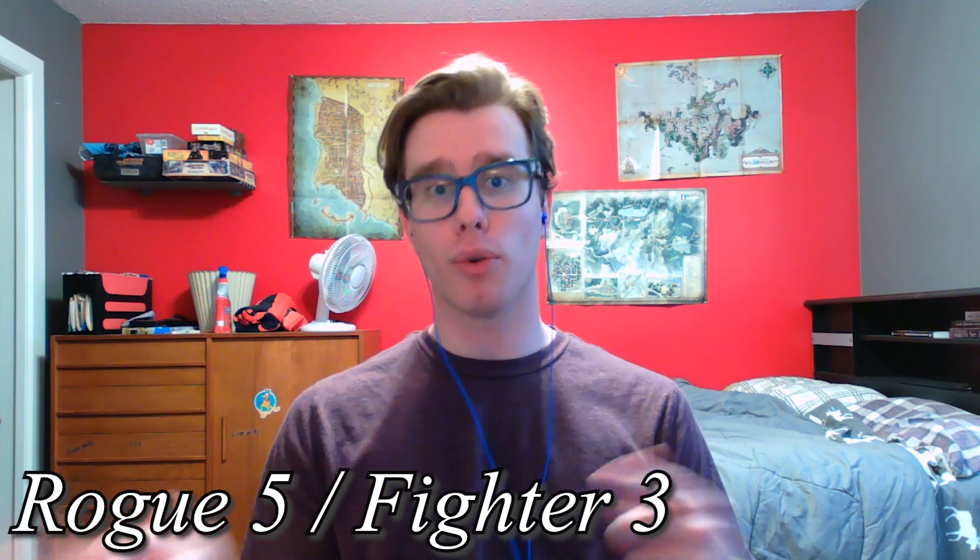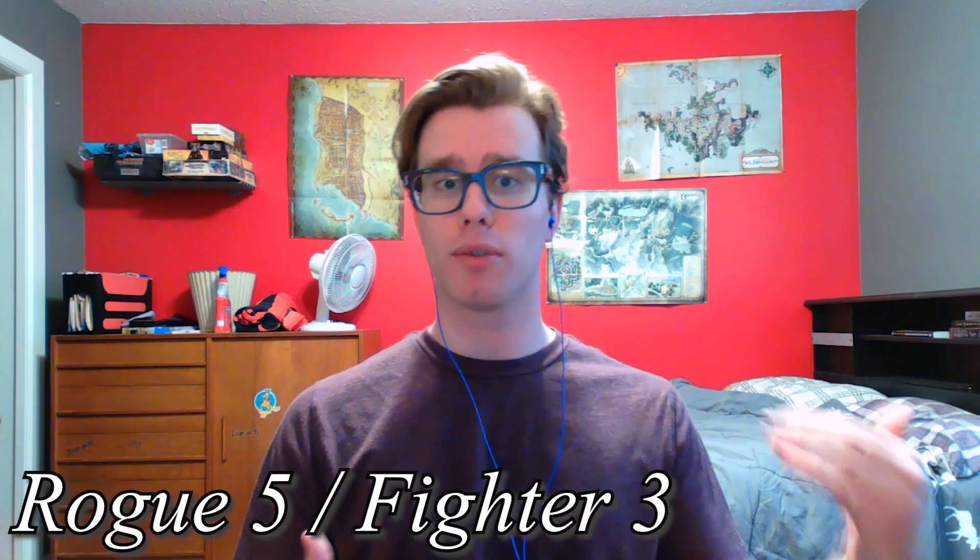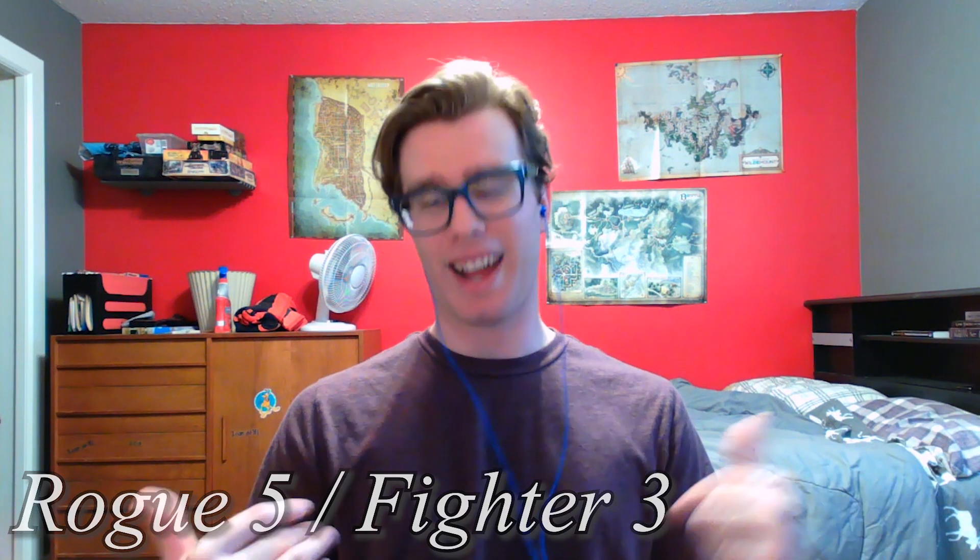At level 8 we return to Rogue and pick up Uncanny Dodge, which lets us use our reaction to halve the damage from an attack we suffer. We now have lots of options for our reaction: Sentinel, Brace, and Uncanny Dodge. If an enemy moves up to you, hit them with Brace. If they try to leave or attack an ally, hit them with Sentinel. If you're in a tough spot and need to play more defensively, use Uncanny Dodge until you can get out. If all of the above are happening, use your best judgment — I trust you.